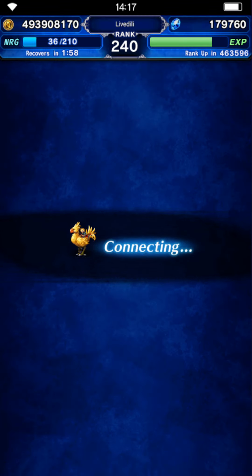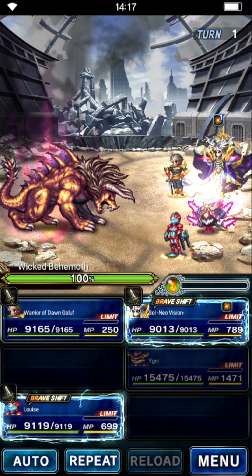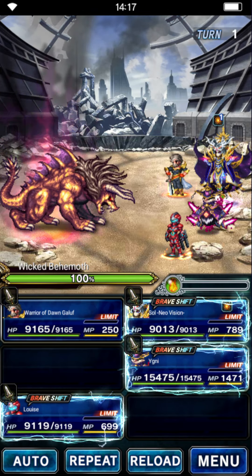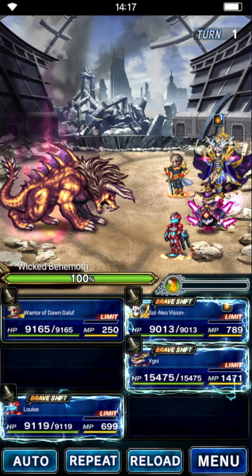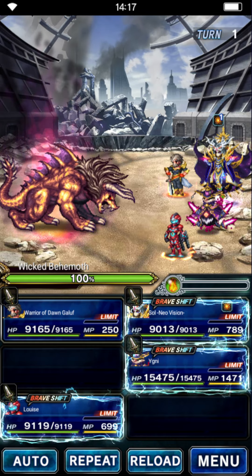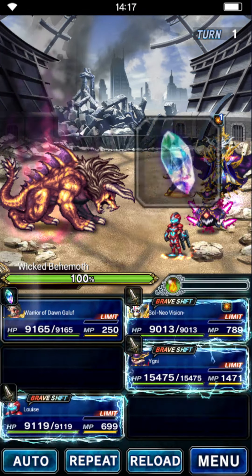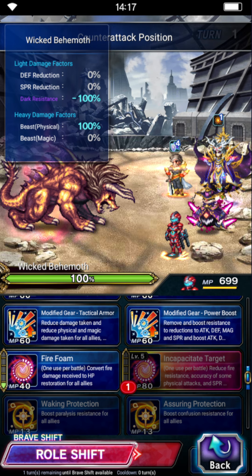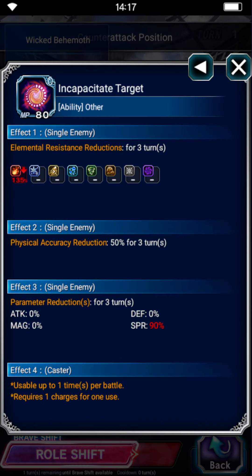Let's go and clear this fight out in either three or four turns, depending on the little variance that mages have. Sol and Louise are not geared at all, so if you're struggling with DPS because Yegni is only EX plus 1, I'd advise you to gear Sol and have him chip in some damage. On turn one, Galuf is going to cover. Louise is going to Incapacitate Target, which is the aforementioned 90% spirit break — it also reduces physical accuracy, so you don't need 100% evasion, 50% is enough. But if you're doing this with Lightning, you need 100% evasion. Louise makes this a little bit easier, and we're here for the 90% spirit break.